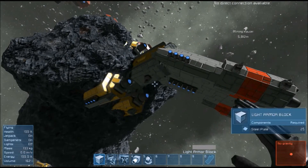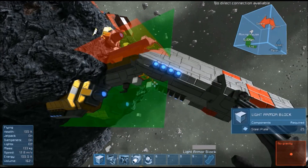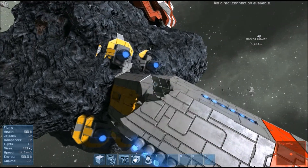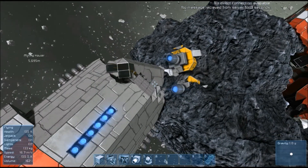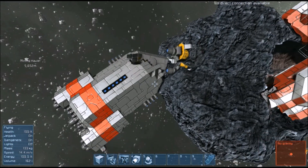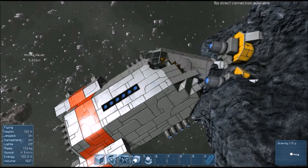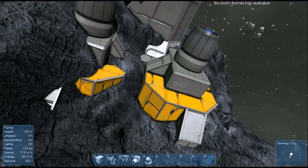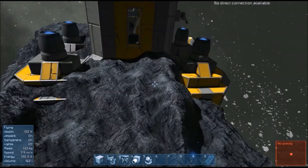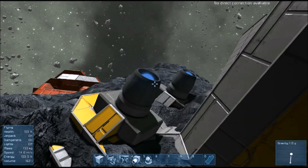Hey guys, this is a video that recorded randomly, but it's pretty cool. The red ship was crashed into the asteroid, and then Ben was trying to crash the yellow ship into the other side of the asteroid, but it went through the asteroid and came out the other side and hit the other ship — lol, it was just funny. These look like planetary annihilation thrusters sticking out of the asteroid, like shooting it at other people's bases. Looks pretty cool.